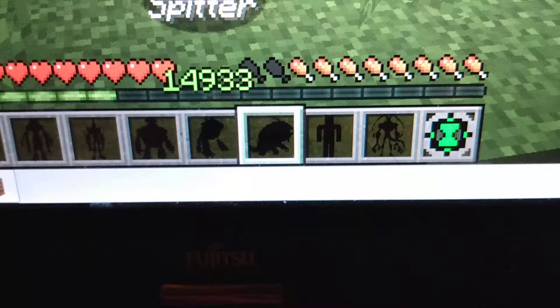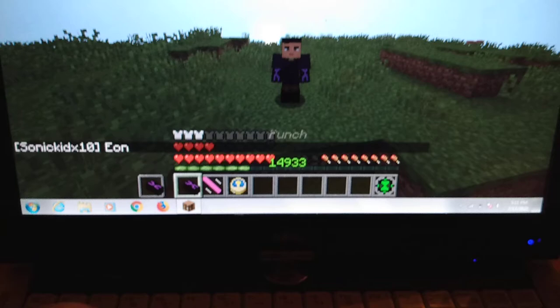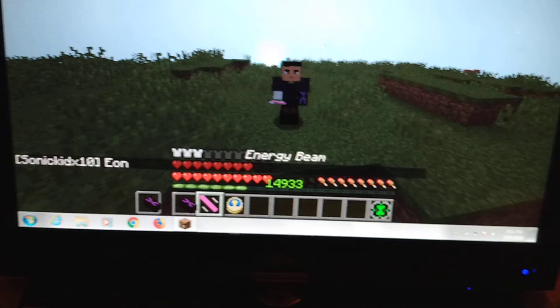This one is Spitter — you can do the same thing as Upchuck, basically. That's the way to explain Spitter. Next is Eon. If you guys watched Omniverse you know what he is. His ability is time manipulation. He has punch, energy ball, and time — you can change the time of day.